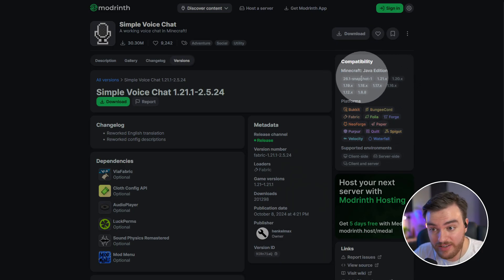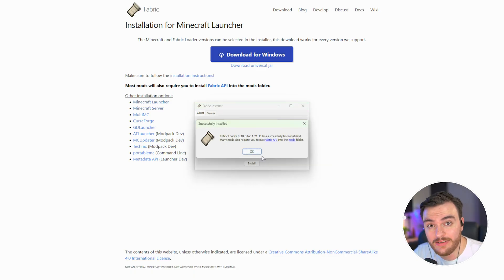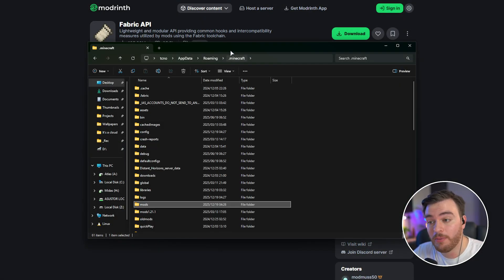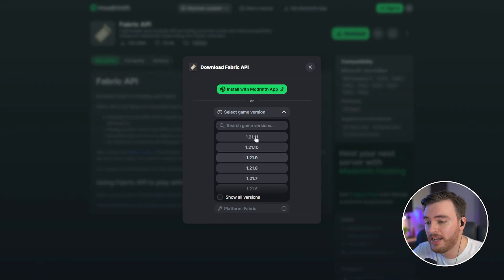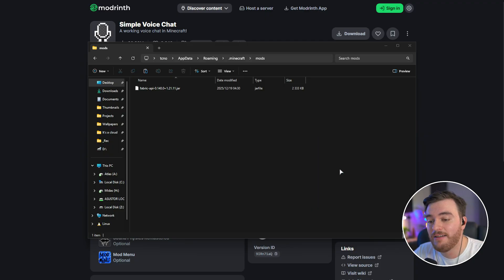However, I haven't installed Simple Voice Chat in my game client just yet, and every player who wants to use voice chat will need to do so as well. All these different platforms and versions are supported, but I'll be using the same version of Fabric that my server is running — 1.21.1. I'll head across to fabricmc.net, choose Download, open up the Windows installer, and select Install. It then prompts me to download the Fabric API and place it in the mods folder — I can click that link to open the Modrinth page for the Fabric API, and the mods folder link takes us to .minecraft inside the AppData/Roaming folder. If you don't already have a mods folder, simply create one called mods. I'll download and install the Fabric API, then also download Simple Voice Chat for Fabric once more, and everything should be working.